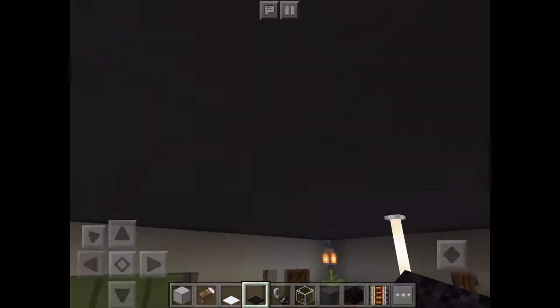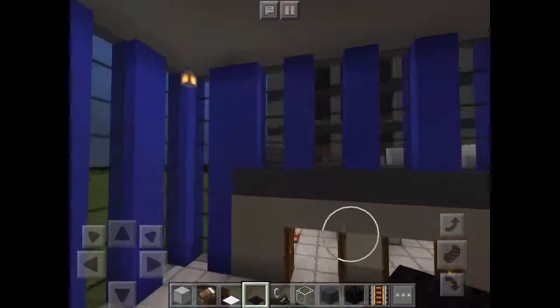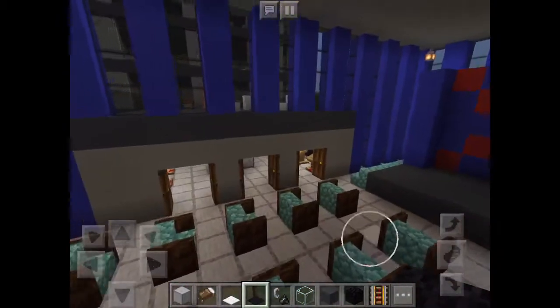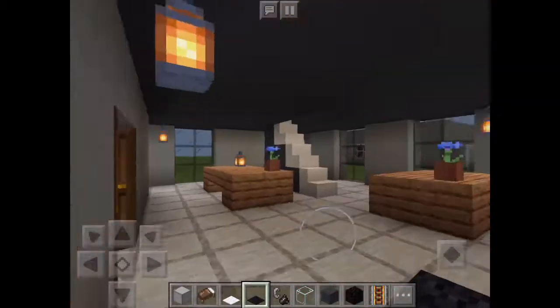Now let's go into possibly the largest room. It's not a conference room — it's more like a speaking room; I don't really know what it is, but it's pretty cool. I think it has about 15 seats. I really like the design of that room. Now let's go into this next room.